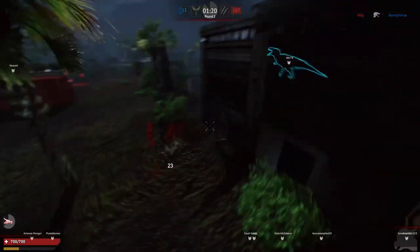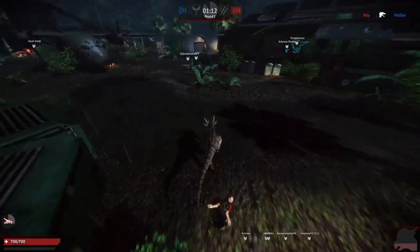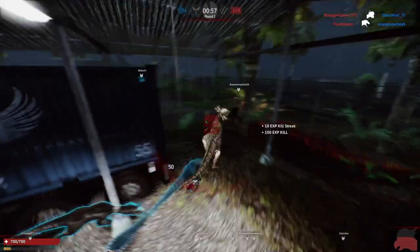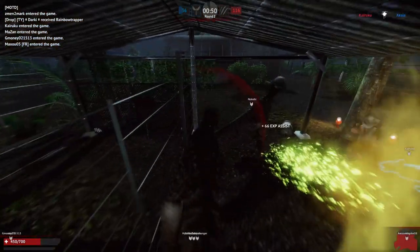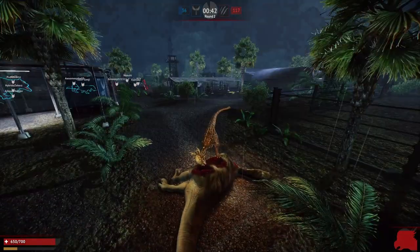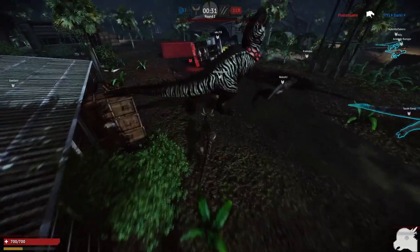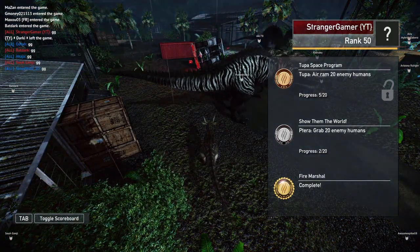I feel like the stun gun is actually a better counter. Does pachycephalosaurus need a nerf? I would say maybe put the primary attack cost back — no, actually I think it's fine the way it is. Some people suggested putting the primary attack back to costing stamina like it used to, but I don't think it needs that. As for the other attributes like speed, I think it's fine. The only concern would be if there were too many — but that's down to the class limits the server has, not the class itself.